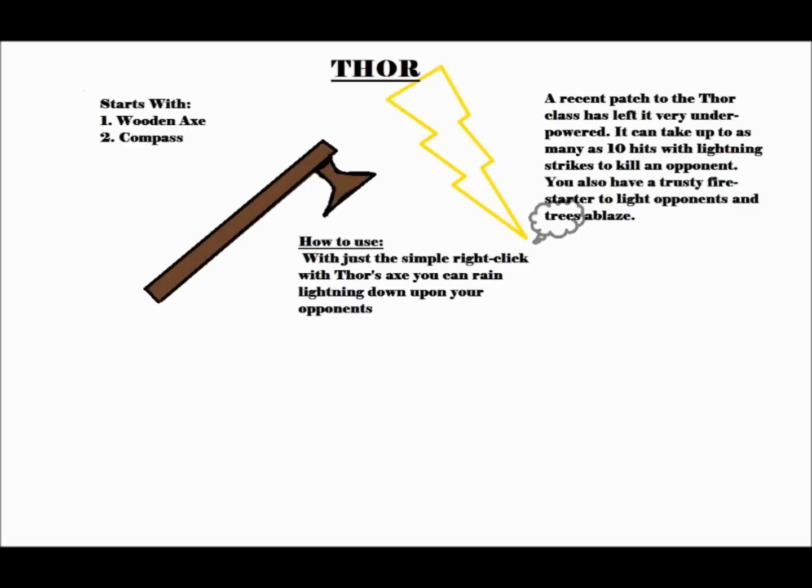What's up, it's GoldenLock157, and I'm going to be showing you guys the Thor kit. Basically, Thor starts off with a wooden axe and a compass. And with just a simple right click of his axe, you could basically just call down lightning on everyone.